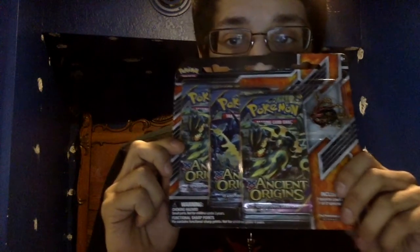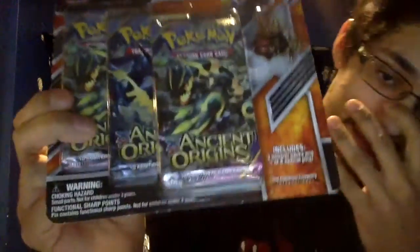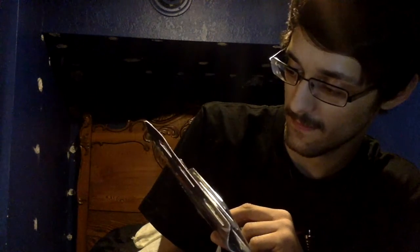Hey guys, we're back, still on Skype, and today we're both opening a pin blister. Mine is Ancient Origins — all Ancient Origins. Mine is a rowing skies promo clash and Phantom Forces, and it has a cute little boxless pin. Mine comes with the Mega Rayquaza shiny pin, so let's pull these open real quick and show off the pins.